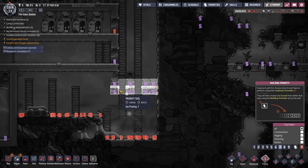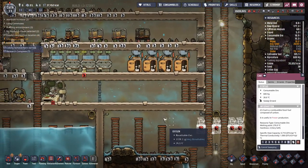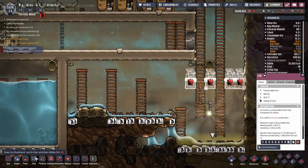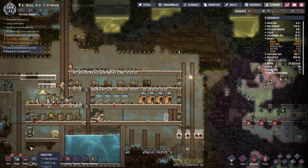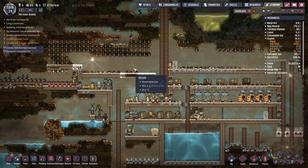I wonder if it's dumb to have it right underneath the vent. I think I'm just going to let it go and see what happens. Let's set the priority to 7. Maybe build a storage box or bin so they're not making runs super far away. Let's build another one up here because there's so much stuff.